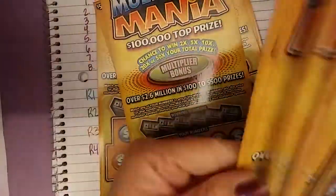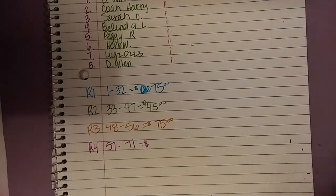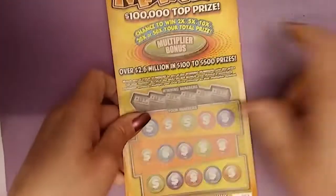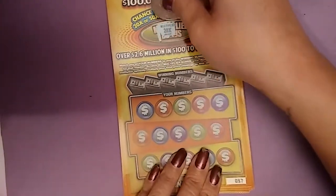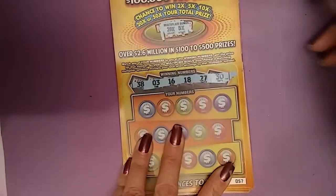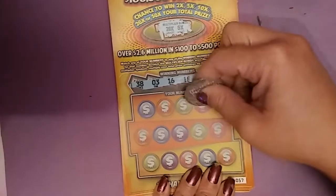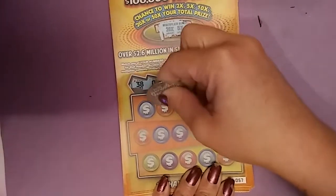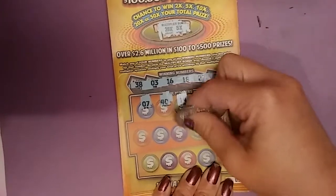Last round we got: 5, 10, 15, 20, 25, 30, 35, 40, 45, 50, 55, 60, 65, 70, 75. Here we go - see what we get. We got 20 times and 5 times - those are our numbers. 38, 3, 16, 18, 27, 30, 35, 32, 14, 40, 7, 37, 19.